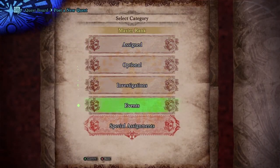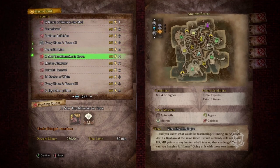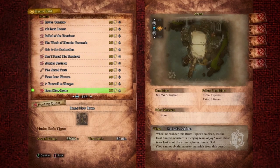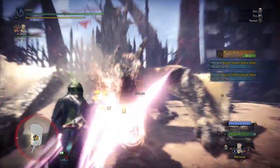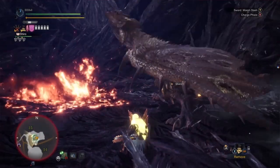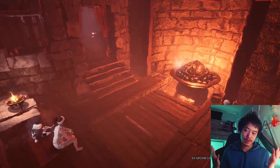Lastly, the final tip is to check out the events. With Iceborne at the end of its game cycle, the devs have made all game events open and permanent. One of my favourite quests is the Brand New Brute event, because armor spheres drop like crazy in there. Another great event is The Moon is a Harsh Mistress, where you fight the Gold Rathian — I use this to farm Gold Rathian armor, which is really good for getting Divine Blessing to level 5. So look into the events for those spicy rewards.